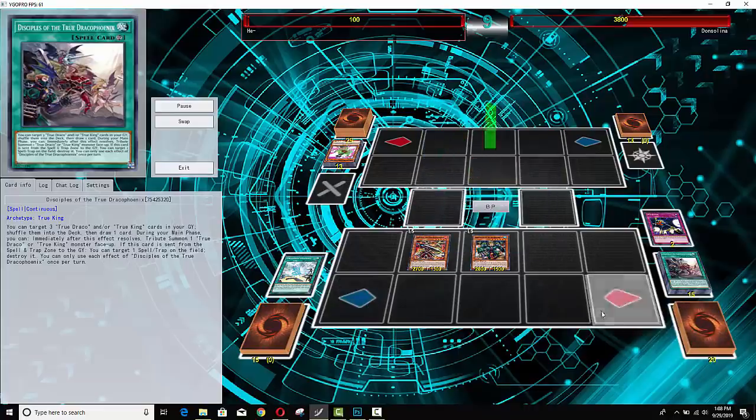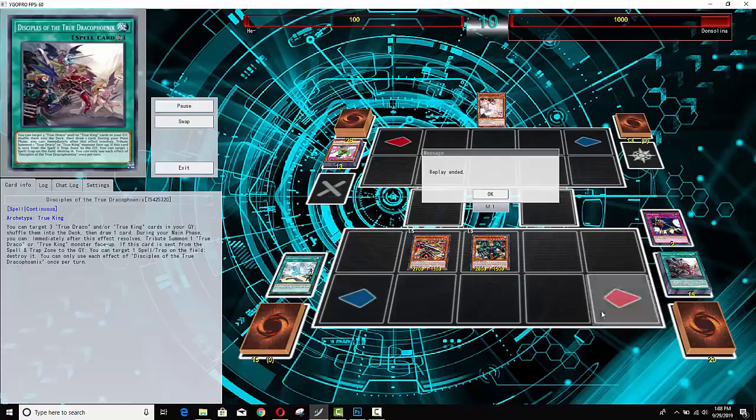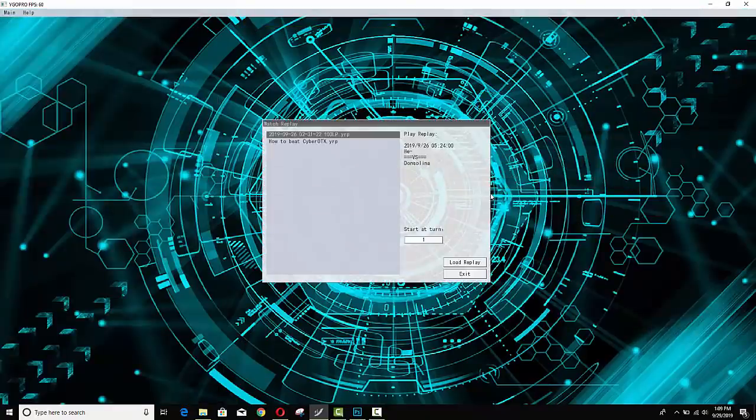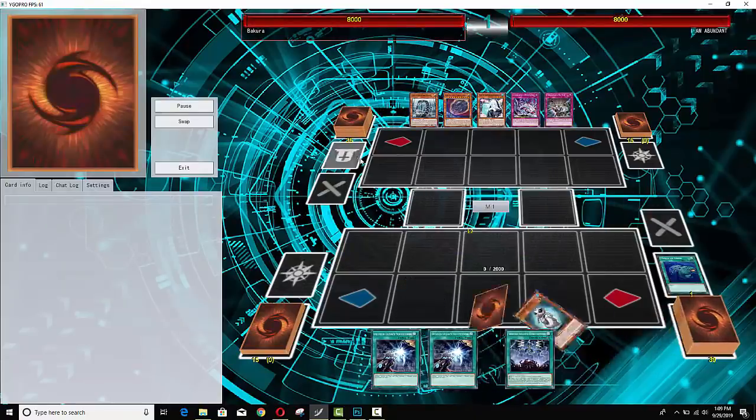Top-decking against True Draco is not a position anyone wants to be in, because if you activate any cards their monsters will activate and respond. He summons Ignis Heat and at this point the duel is basically over. Keep in mind the True Draco monsters have battle immunity because of Dragonic Diagram, plus they're getting a little bit of an attack boost as well. True Draco Dark Magician takes the first duel.